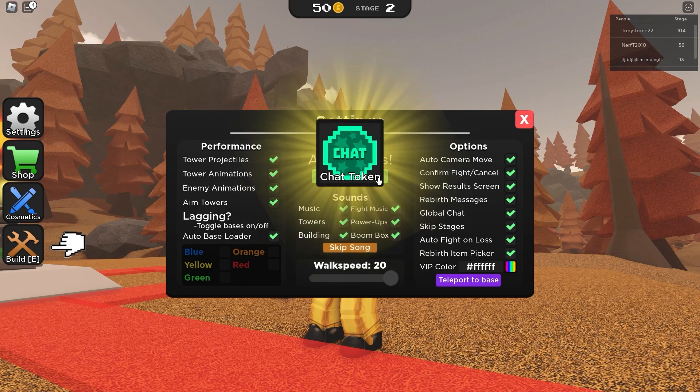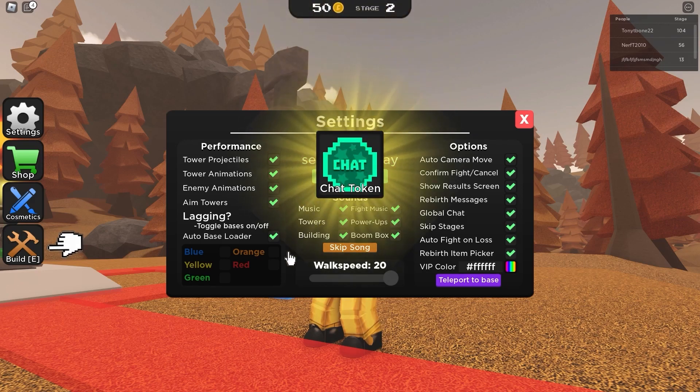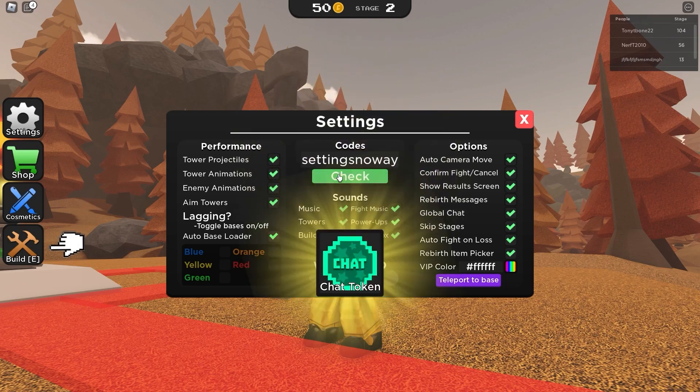I have no idea what chat tokens do, guys — comment down below what chat tokens do because I really want to know! The next code is 'snow away', which gives a chat token. Redeem this code for the chat token — and as you can see on the screen, we just got a free chat token!